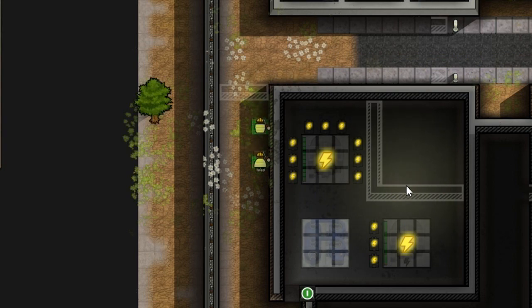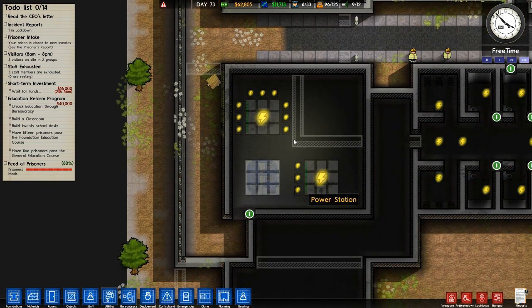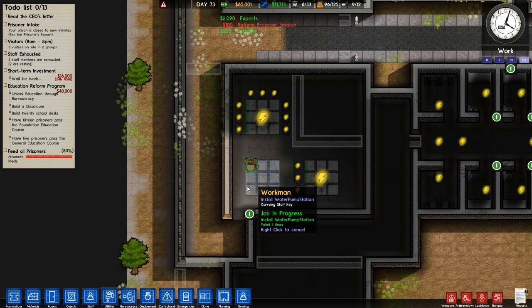How many bits of pipe we got left? Two! And a water pumping station, which is in that box there. See that? Flat pack water pumping station. You can move that. Oh my god, they should have — what are they called? Forklift trucks in this game.